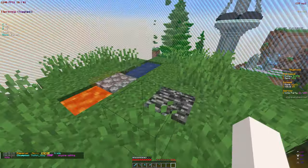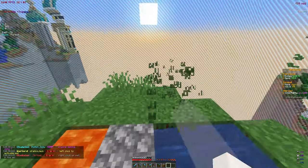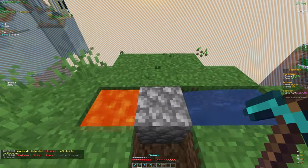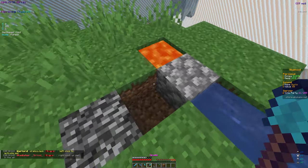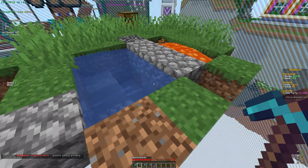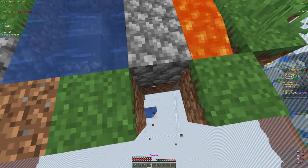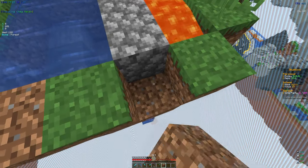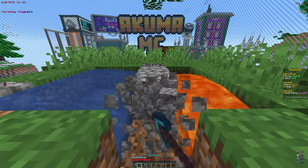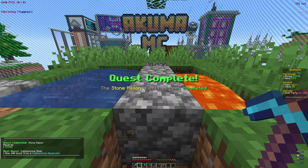We do have a cobblestone generator right here and I may make it a little bit bigger because it is only a one-block one right now. If we expand it, it'll go by a lot faster. I'm going to go ahead and mine the cobblestone. We went ahead and made our cobblestone generator three blocks now, so that's definitely going to be way faster. We did unlock the quest and got 5k.